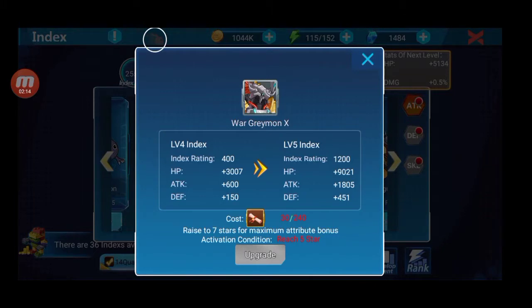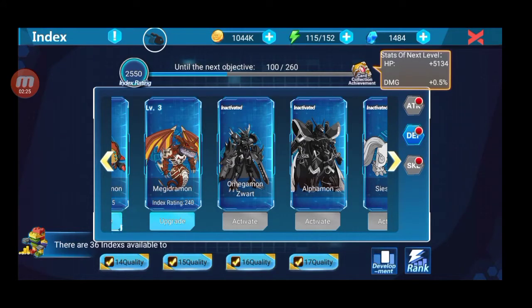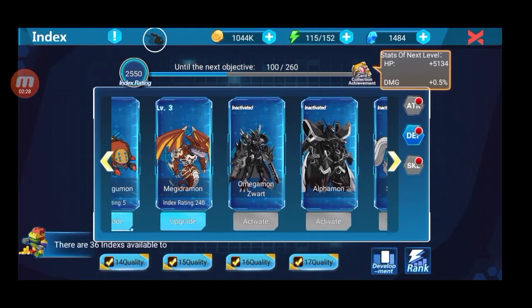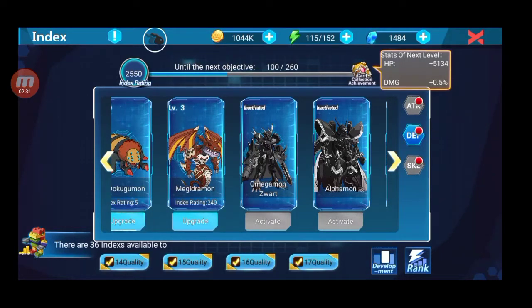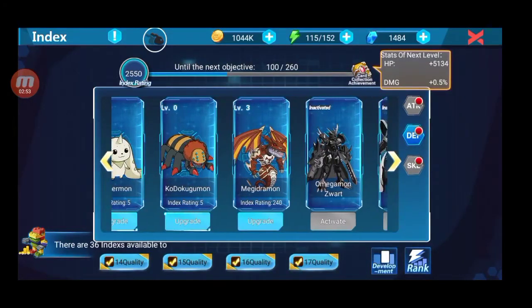Di sini gue udah maksimumnya di bintang 4, harus upgrade ke bintang 5 kalau gue dapet lagi. Gue bisa upgrade, ini bisa menambahkan status kalian, atau HP dan damage kalian. Setiap upgrade kalian akan menambahkan atribut pokoknya, model dari kualitas S, SSR, A, B, pokoknya. Tapi intinya kalian harus fokus di SSR aja. Kalau belum dapet SSR, kalian di S aja, tapi gue saranin fokusnya di SSR aja.